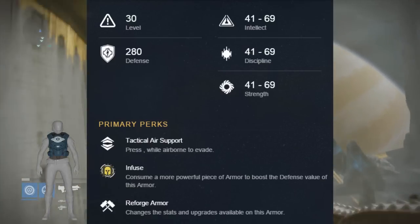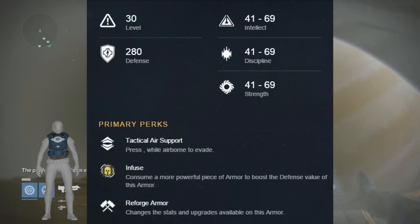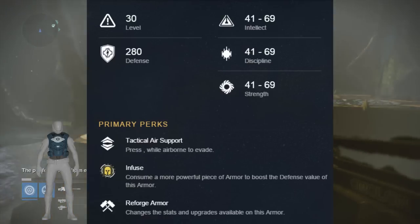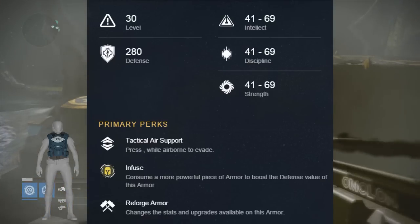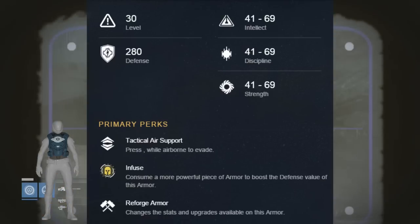One day the last city will be known as the first city — I guess that was the first one they screwed up on. Anyway, ignore light level 30, ignore defense 280 — it's gonna be 290 defense and you're gonna need to be light level 40 to wear this. Intellect and strength are going to be this armor piece's main perks.